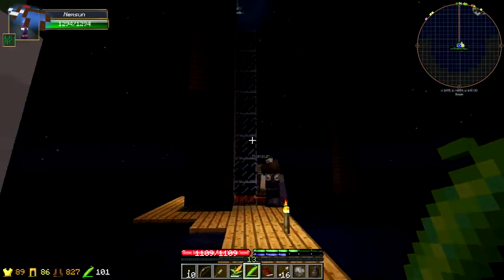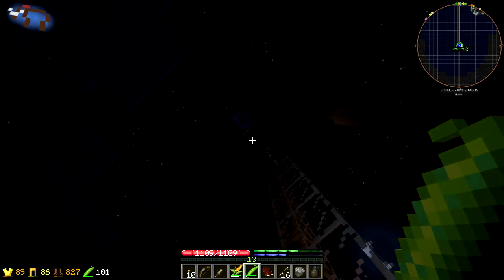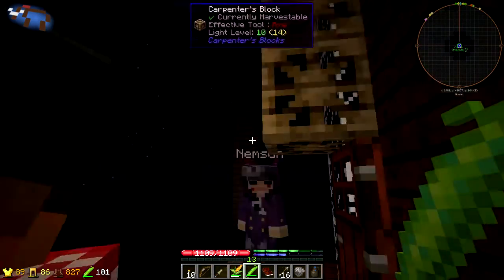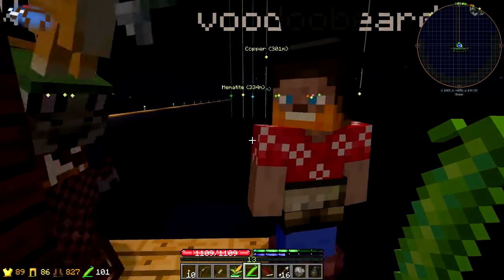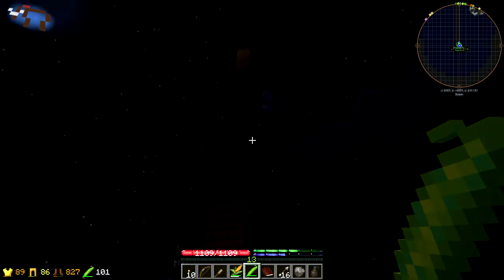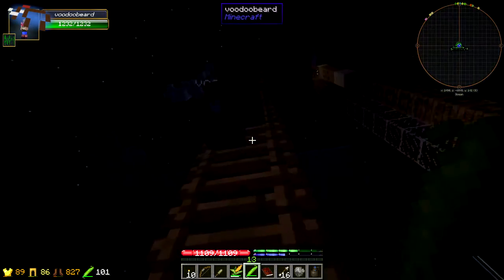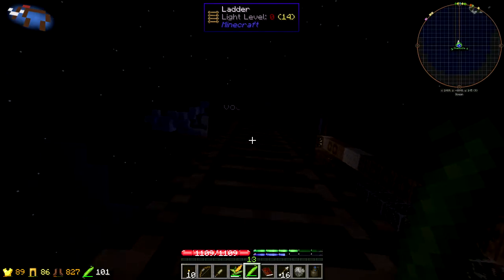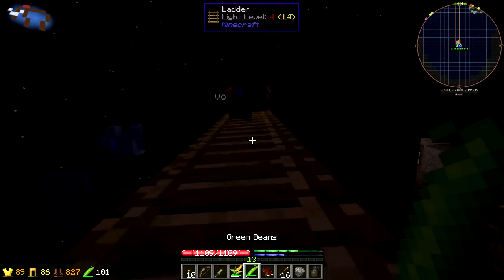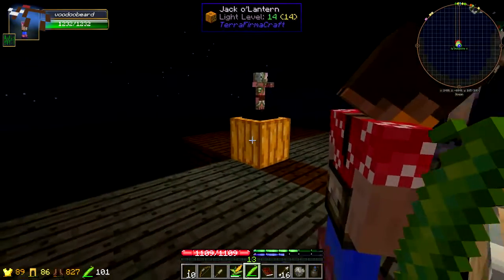This is what I was working on towards the end of the last episode — just making a place to get the mobs to fall down and be able to kill them. I think this is currently set to kill me rather than the mobs, because Voodoo died a couple of times. And already, because Spud's been farming it fairly recently, there are a couple of trophies and loads of loot up here. Come and help yourself to whatever loot there is. This is all a very temporary farm at the minute — I've collected materials to make something more permanent.